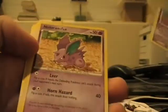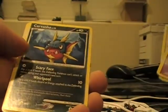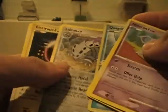Nidoran Female, Nidoran Male, another Kecleon, Carvanha, Quagsire, Lairon — cool. Electrode and an Upper Energy. Not great for that, just kind of whatever.